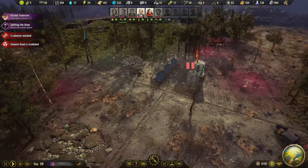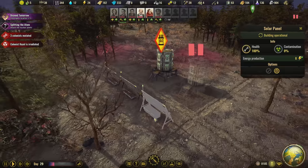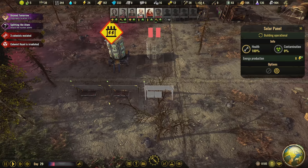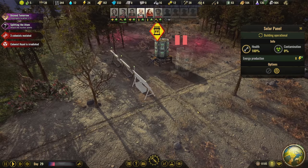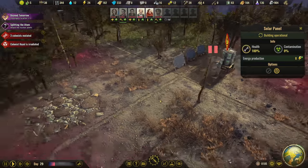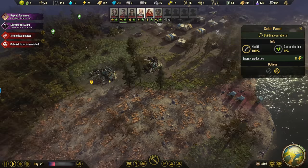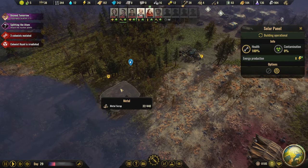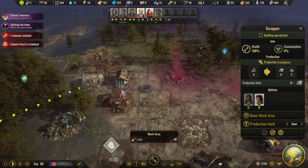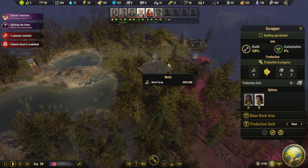We're gonna pick up right where we left off. We've got three of the solar panels which are facing that direction, which is interesting because I'm pretty sure I laid them in facing the other way. So maybe these things rotate over time or something. We're about to run out of metal in this storage area - we've got 32 here to get and turn into metal. We're about to run out of that, and then we're gonna have the scrapper go ahead and search this area instead.